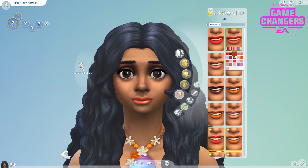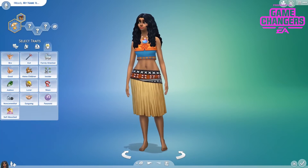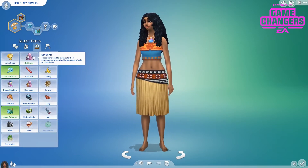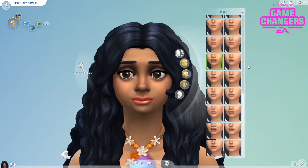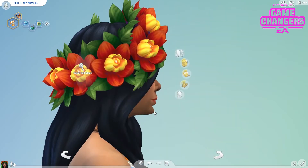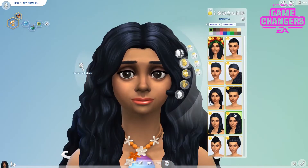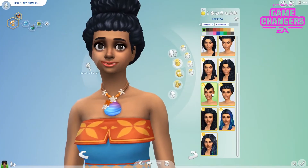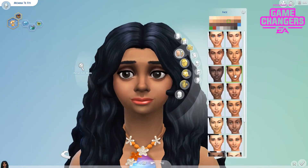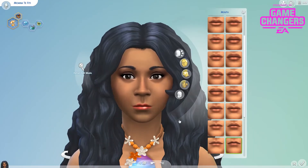It was so easy to dress Moana — there's everything you would need. I found it super easy, which was very refreshing because obviously people are going to want to create her, so being able to do that is beautiful. I did have a bit of trouble settling with the hair because there were a few options that could have worked, and I ended up going with a quite regular long hair, but I think all the new hairstyles are absolutely beautiful and there were a few that could work for a Moana sim.